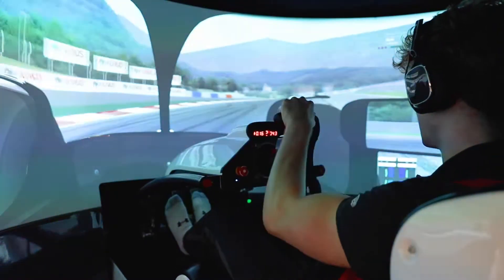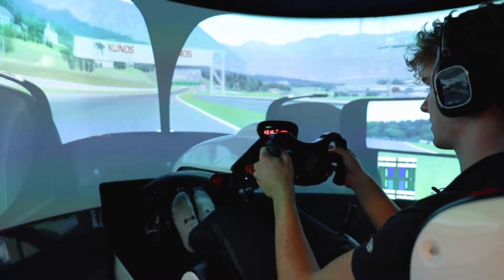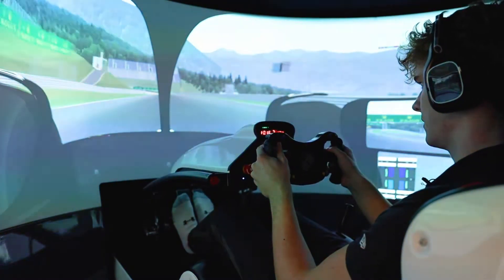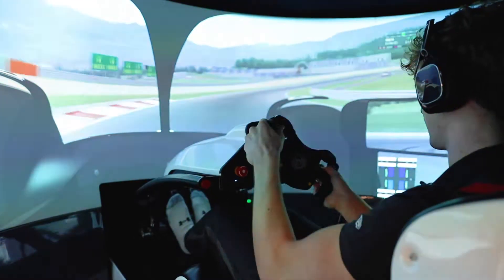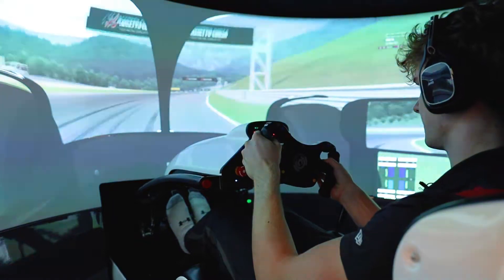Then a very important exit as we open the DRS for the third time this lap, down to the next downhill right-hander, braking at 100 meters down to second gear. Easy to lock up the right front as it's downhill and the track falls away a little bit.